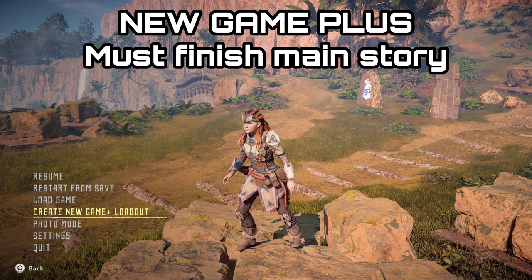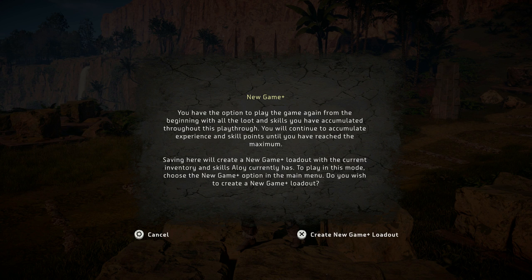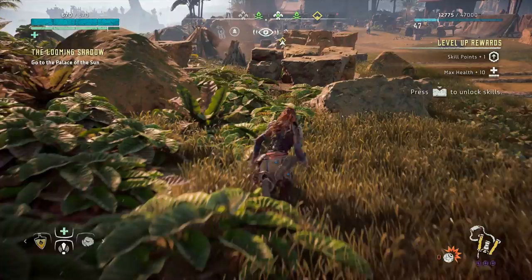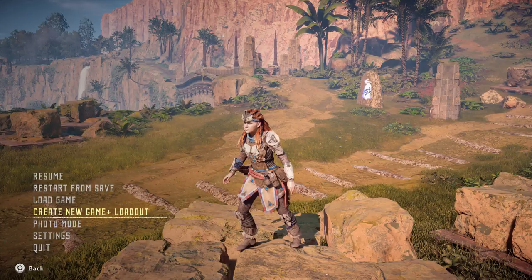The new game plus mode is unlocked by finishing the main quest. When you boot the game up with the new patch installed you'll see the blanked out option to start new game plus, but it will remain blanked out until you've finished the main quest. Once you've finished it, you'll be given the option to copy over a loadout snapshot, and you can gather as much items and resources before you take that snapshot. Anytime in your post-game save you can choose the option to copy that loadout across to your new game plus.